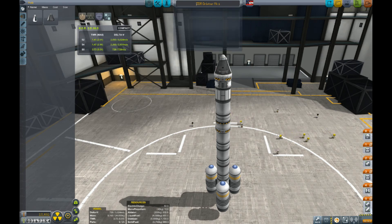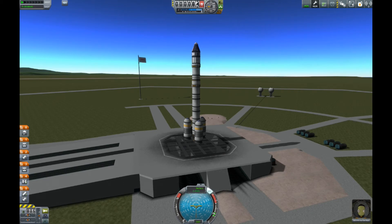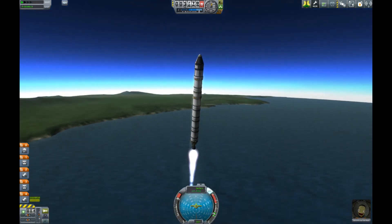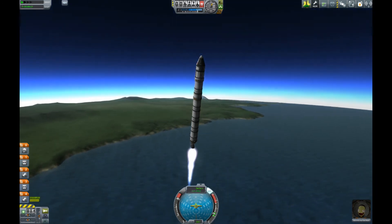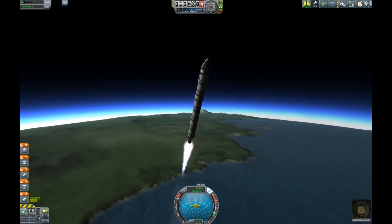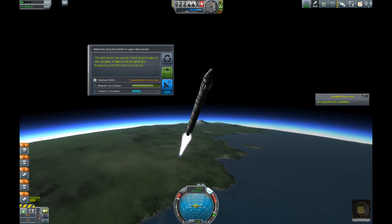We're going to go up and immediately go towards a polar orbit. This is because while we're up there we're going to get a couple of EVA reports from different biomes, and it's easier to do in a polar orbit because you'll cross far more biomes than you would in an equatorial orbit.